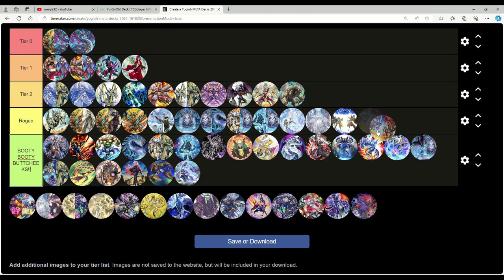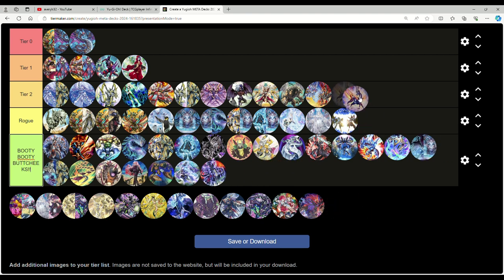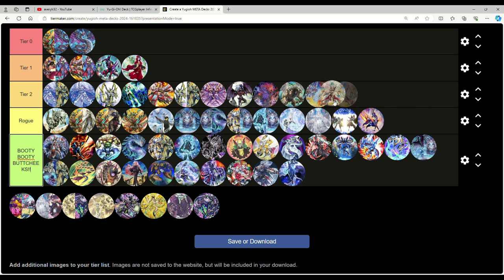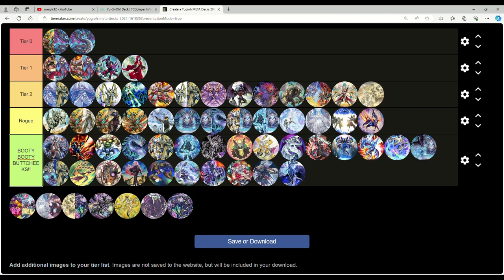Branded Albion still not banned — tier two. You can Gimmick Puppet lock but if you don't pull it off, what are you really doing? Dinosaur is booty booty butt cheeks. Salad is rogue — a good rogue pick. Trap Trick in 2024? That deck's bad. Black Wings are bad — just because it topped a couple regionals doesn't mean it's good. Pendulums are garbage. Unchained — put it with You-Bell, they kind of go hand in hand. Manadium is tier two.